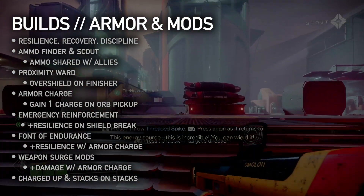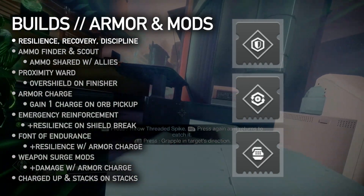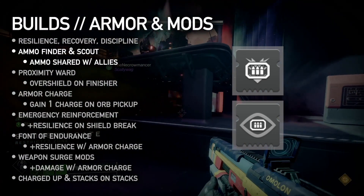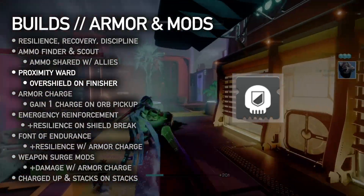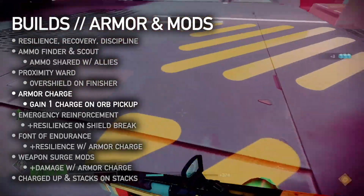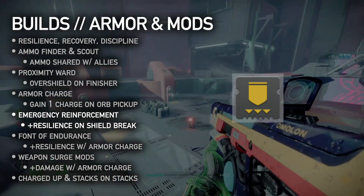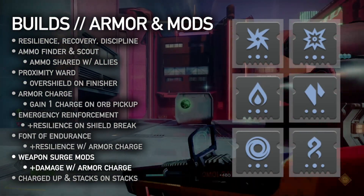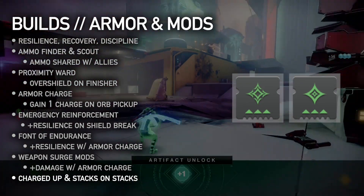Armor and Mods: there are tons of new mods and combinations still being figured out, and abilities got nerfed in general, but here's what worked in my runs. Make High Resilience your priority; High Recovery and Discipline are close seconds depending on your build. Ammo Finder mods spawn more heavy or special ammo, and Ammo Scouts let you share that with a fireteam. Proximity Ward grants an overshield when performing a finisher — stack this with Void's Echo of Obscurity to get shielded and go invisible while taking out enemies. The new Armor Charge system replaces Charge with Light and has some stellar applications. Equip an Armor Charge mod to activate the system, gaining one Armor Charge when picking up an orb of power. Emergency Reinforcement consumes up to three stacks to grant bonus resilience when player shields are broken. Font of Endurance grants bonus resilience just for having stacks of Armor Charge, but those stacks now decay. Weapon Surge mods grant stacking damage bonuses to weapons of the selected damage type. Use Charged Up and Stacks on Stacks to increase your Armor Charge limit from three to six.